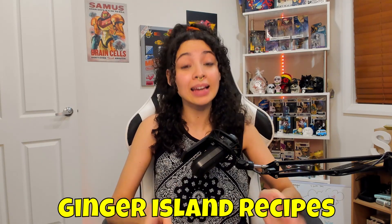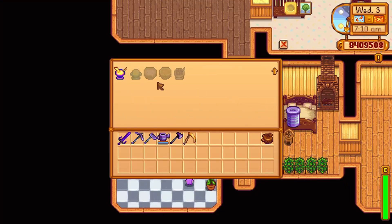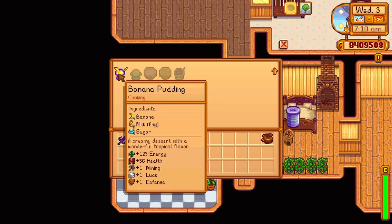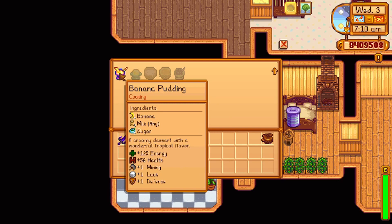The last five recipes available in Stardew Valley are unlocked when Ginger Island is unlocked — available with the 1.5 update. One recipe can be bought from the Island Trader with 30 bone fragments: the banana pudding. It uses one banana, one milk, and one sugar, replenishing 125 energy and 56 health and increasing your mining, luck, and defense by one for 5 minutes and 1 second in real time.